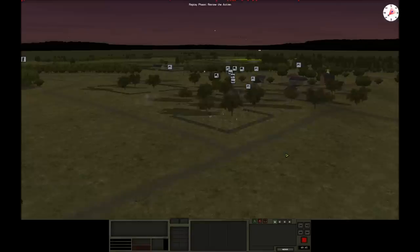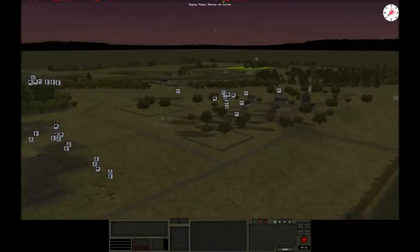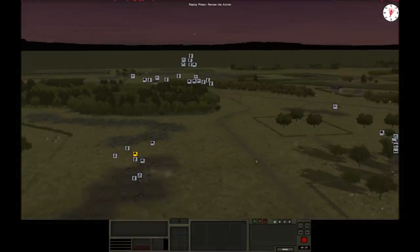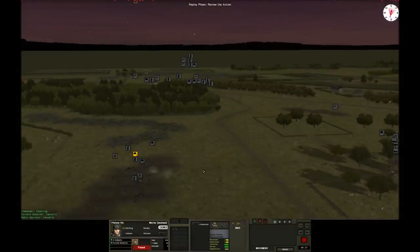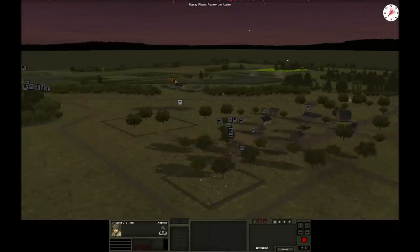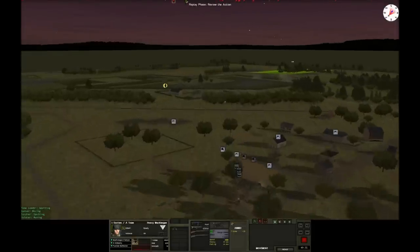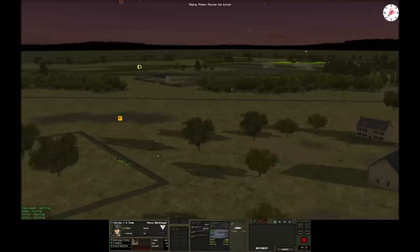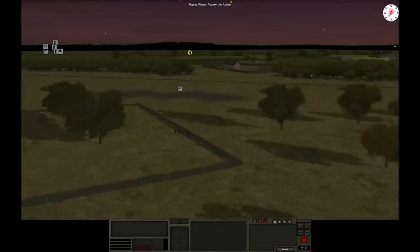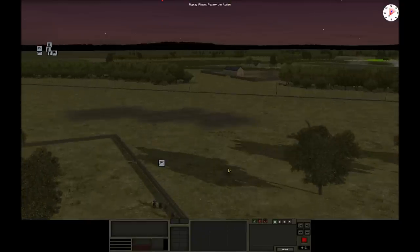Those larger explosions are the spotting rounds coming down for the larger off-map 120mm mortars. They're pre-planned from the beginning of the game. I was thinking hopefully the enemy had forces behind those hedgerows — that's probably where I'd be deploying if I were in his shoes, good defensive spots just in front of the objective zone. I didn't expect the enemy to move this far forward so soon.